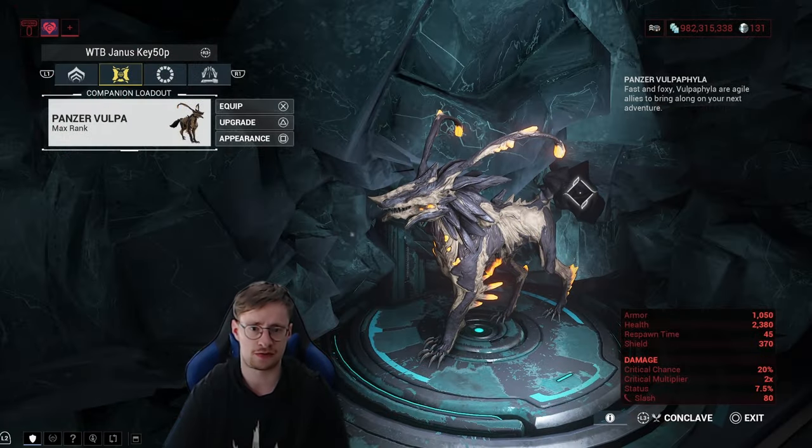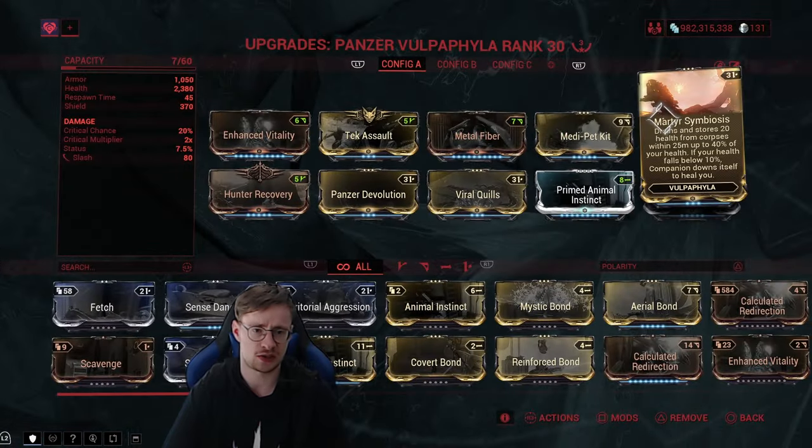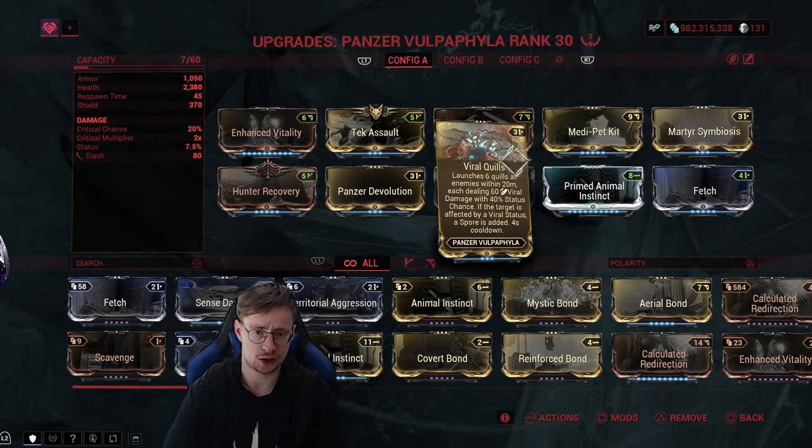First I would like to show you one of the best companions in the entire game: the Panzer Vulpaphyla. What makes this companion so special? It has a mod that heals you if you fall below 10% health. Another great mod is Viral Quills, which basically inflicts viral status effects onto enemies.